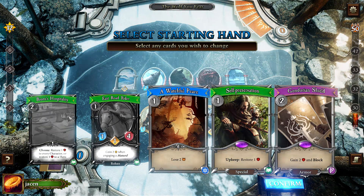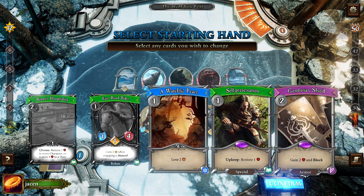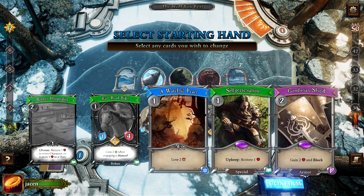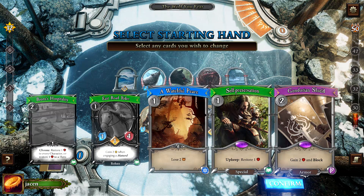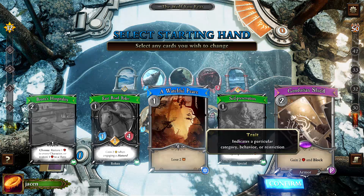Bjorn's Hospitality is also a card — we need it later, but not now. Same with Watchful Peace, though I'm inclined to keep it because I can use it. But the first threat event at threat 30 is to discard three cards from hand at random, or discard the top six cards of your deck — and I almost always choose to discard the cards from hand. And this can be quite painful.